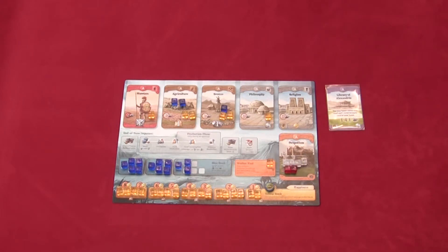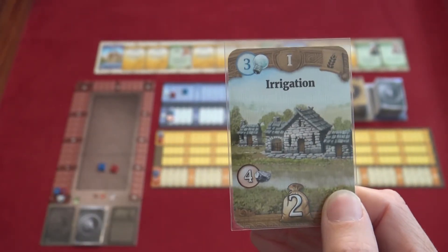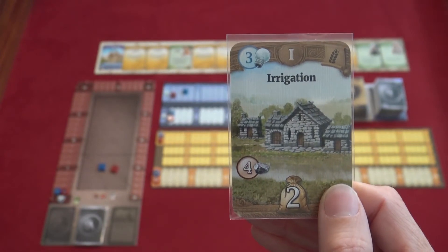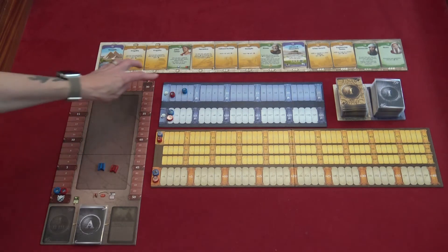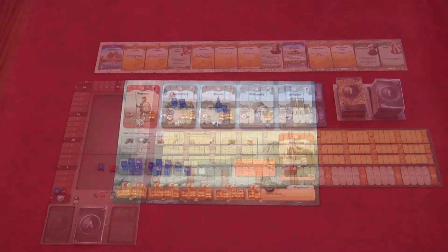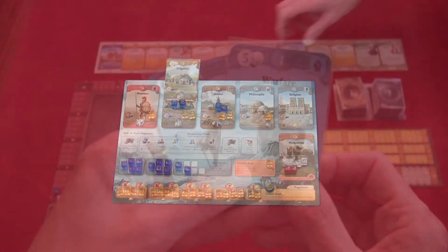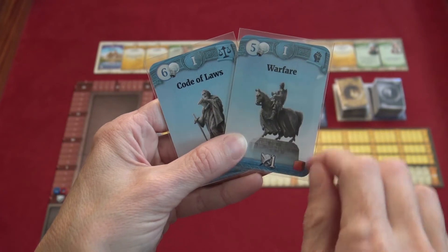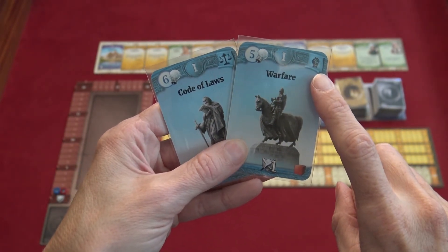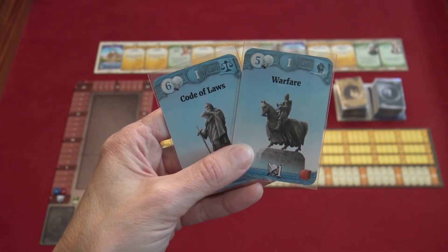You may choose to develop a technology. In order to do so, you pay one civil action and then pay the science cost in the upper left corner of the technology card. Then you put the technology card into play and move your marker down on the science score track to indicate that you've paid for the card. The irrigation technology card is an upgraded farm, so in order to put it into play you would place it on top of the agriculture card on your player board. There are also special or blue technologies, such as code of laws and warfare. You may not have more than one of the same type of special technology — for instance, code of laws is a government technology and warfare is a military technology.